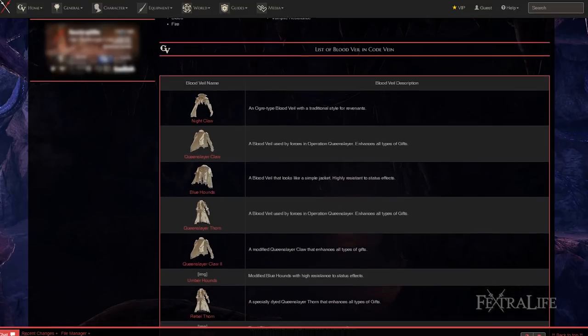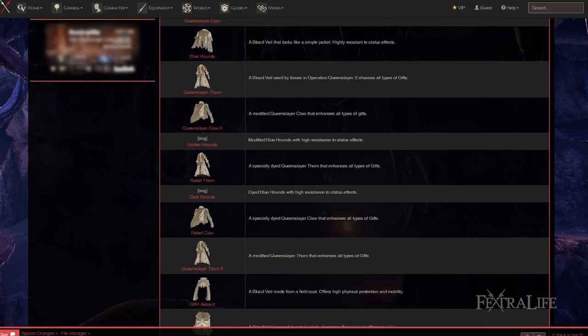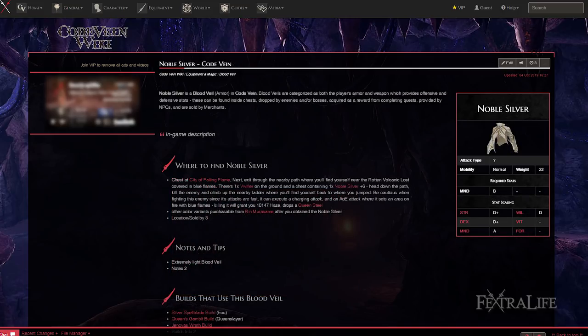When selecting a blood veil, be sure to look for ones that grant a higher overall light gift value, or one that provides decent protection. For endgame, I strongly suggest using the White Vestment, as it will buff your light gift damage quite a bit and has exceptional defense. Noble Silver would be even better, but you won't meet the requirements for it with this setup, unfortunately.